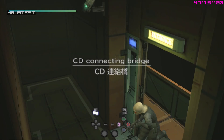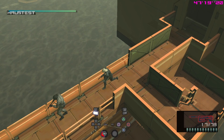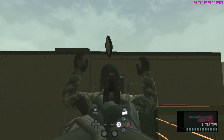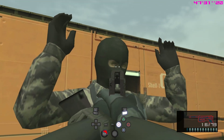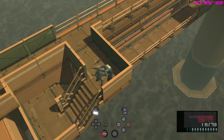Back on the CD connection bridge, there are now two guards whose dog tags we need. Make your way around the camera without being seen and hold up the first guard. Ideally, be fast before the second guard notices you. Simply take him out and then walk south. My recommendation is to stick to the left side of the railing. Once you've got the second guard's dog tag, take him out, and you can move on to Strut C.